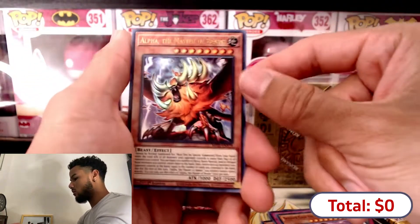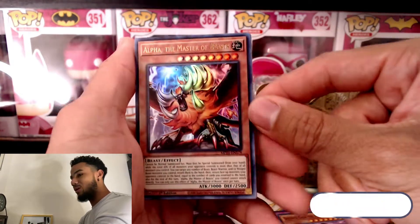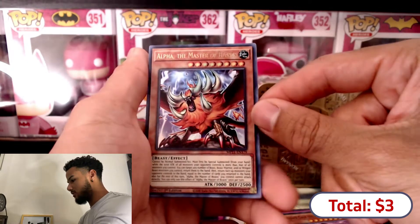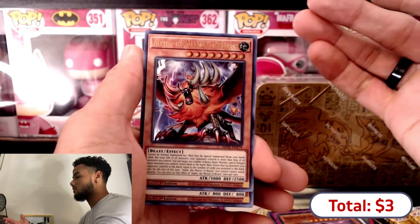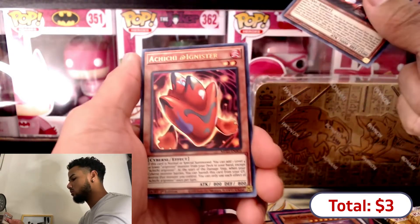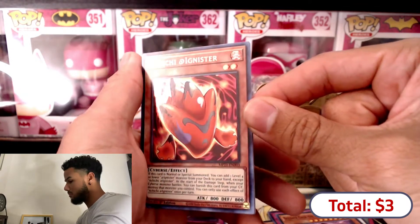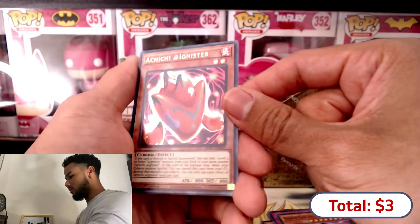We have Alpha, the Master of Beasts. I do have him in secret from Phantom Rage, so having a different rarity is pretty dope. Now the Crossout Designator is a spell card, so we're looking for a spell card in that other slot - let's see what we pull. This one is... A-chi-chi Ignister. The artwork looks dope but I don't know how much that costs.